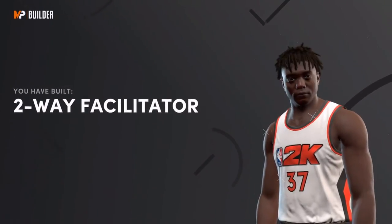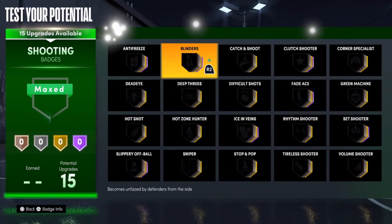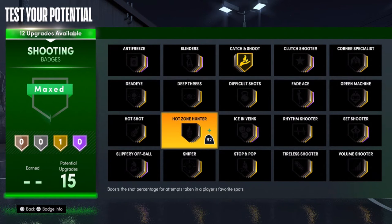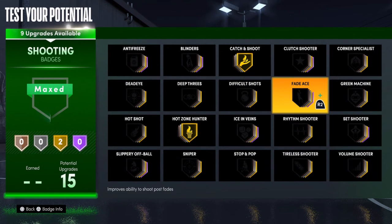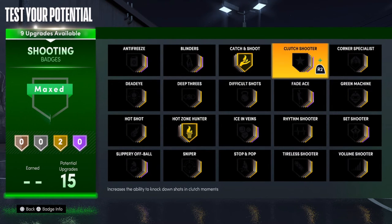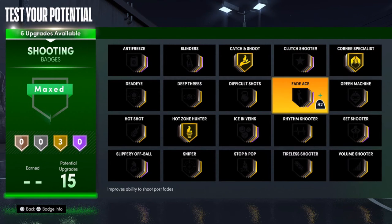For badges — shooting badges are pretty simple. Catch and shoot, gold. Hot zone hunter, gold. Corner specialist — depending on how many badge points you get, put that gold as well.